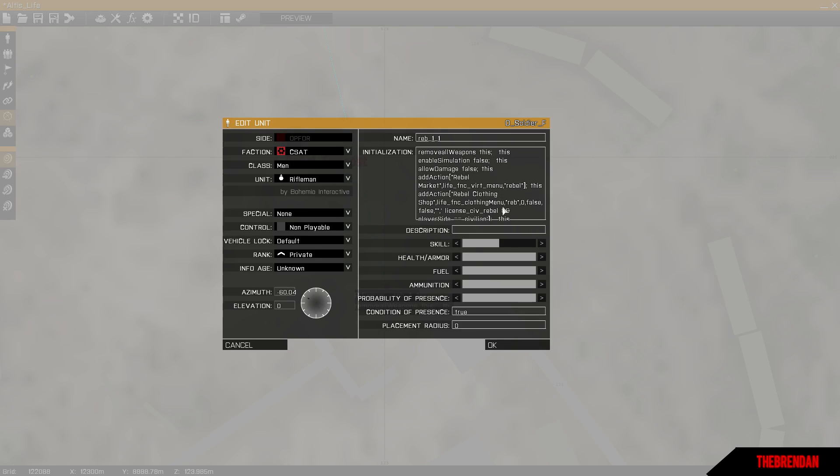As for rebel posts and special shops, if you wanted to make a shop where someone needs a specific license to buy — like the rebel license — you'd add a this addAction for something like rebel_clothing_shop, using the clothing menu with rebel false false, stopping right before the nuller with a semicolon. Paste that in and name it in the scroll menu. Then change life_license_civilian_rebel to passport, meaning players need a passport license to access that shop.